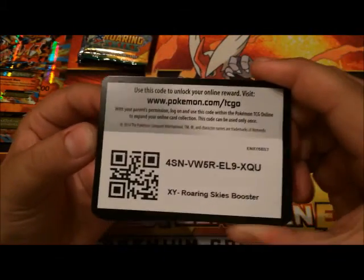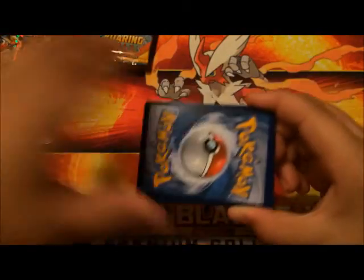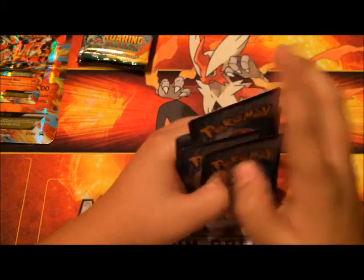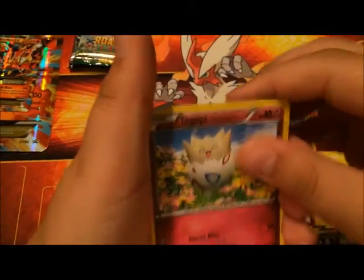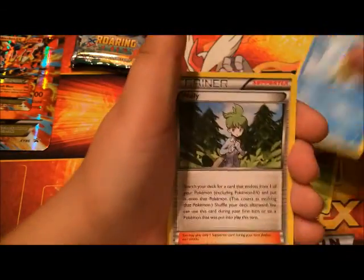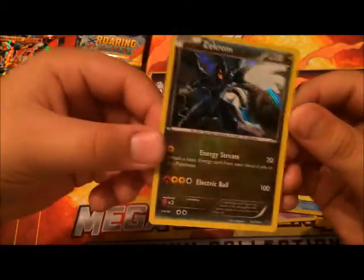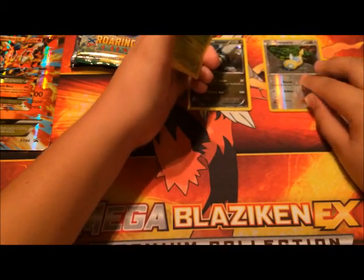Code card. One, two, three. We have a Binacle, Gligar, Shuppet, Togepi, Nincada, Pelipper, Wailmer, Dustox, reverse Dunsparce — and a holo Zekrom! That is a good way to start the video. Put the reverse and the holo and the rare aside. Let's go to Ancient Origins — let's get a perfect pack opening.